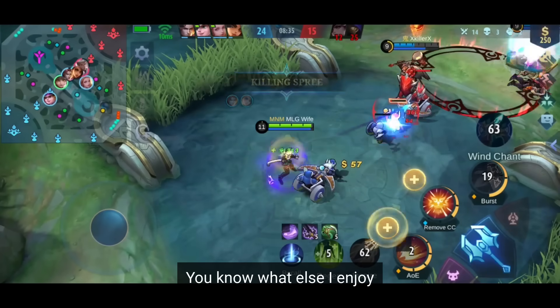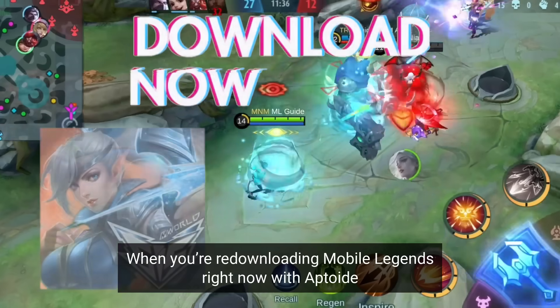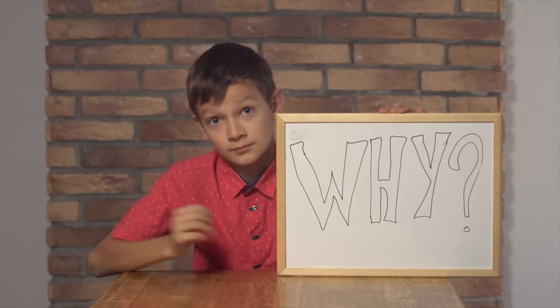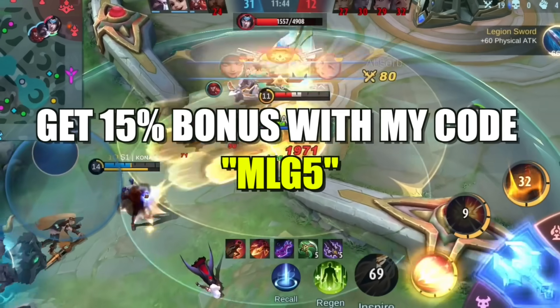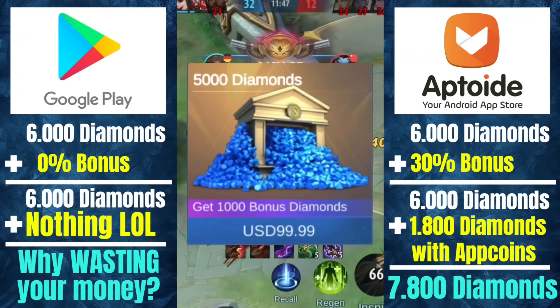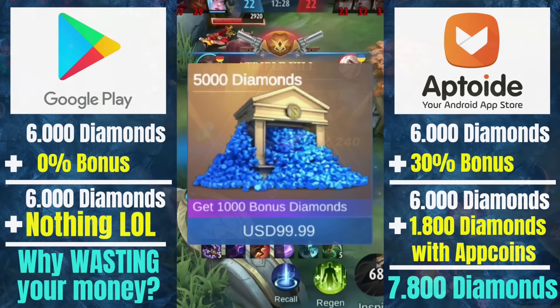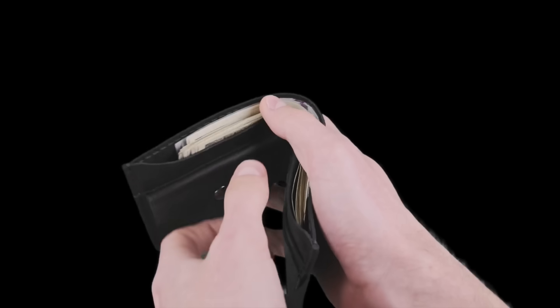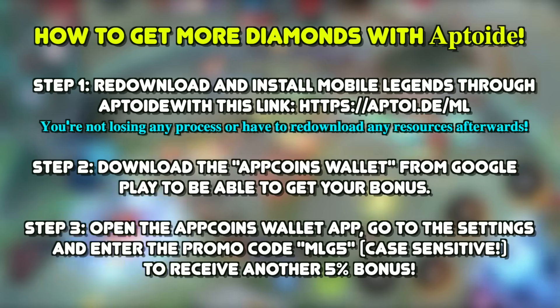You know what else I enjoy? Getting more Diamonds for the money I've spent. You can get that too when you download Mobile Legends with Uptoid using my code MLG5 for a 15% bonus — up to 30% on special days. You don't need to create a new account or re-download resources. Everything stays the same, except you save a ton of money. The download link and step-by-step guide is in the description below.